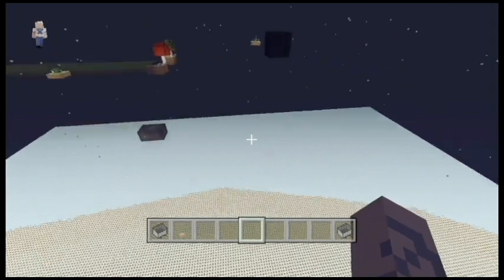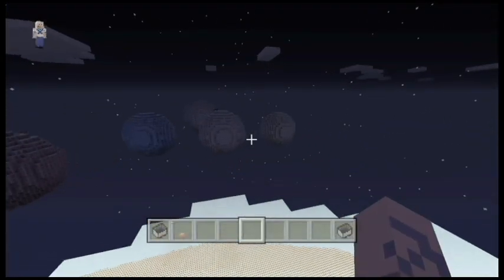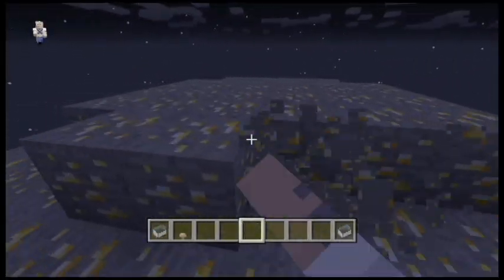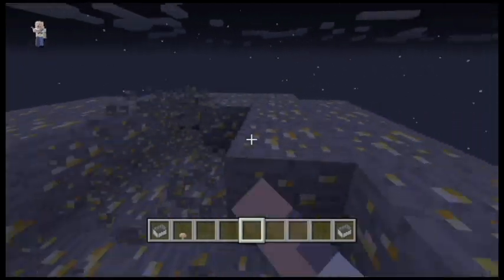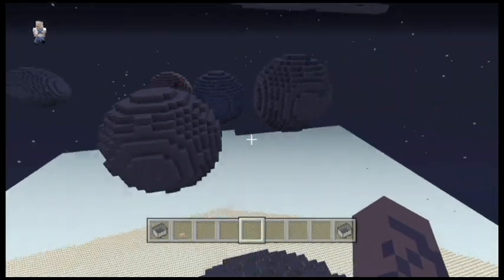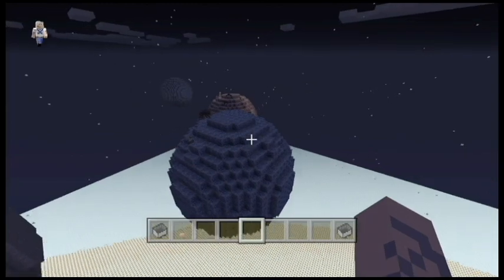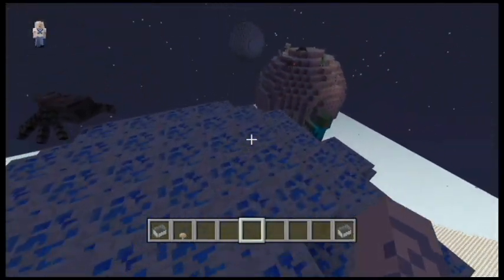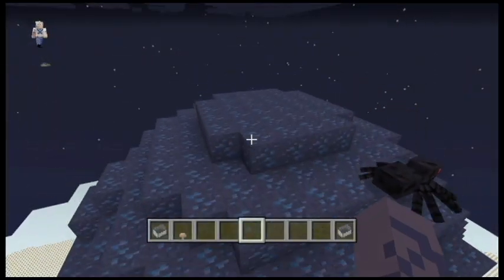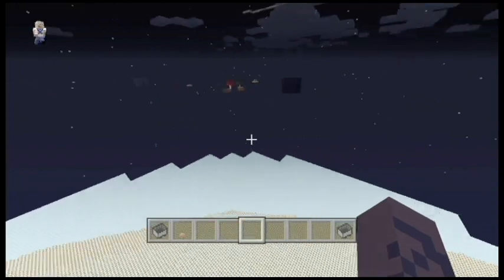If you want to go fight that ender dragon down there, then you're going to have to come over here to all the ores. You're probably going to have to go over this Iron Ore first. Then, who doesn't want gold — or butter? You're going to want some coal too. You're probably going to want to light these up because, as you can see, tons of mobs spawn. Then you got some lapis, redstone, and then what you're going to need to fight that dragon is some diamonds. Yes, that's right. Diamonds.